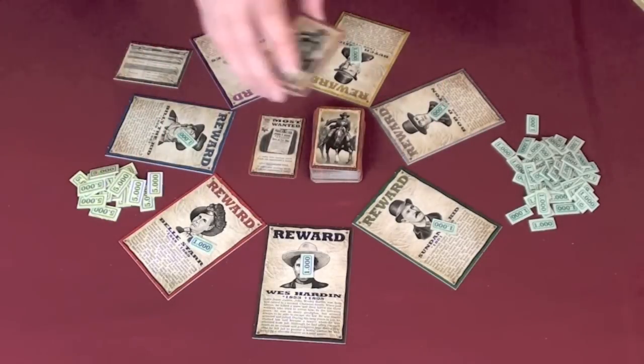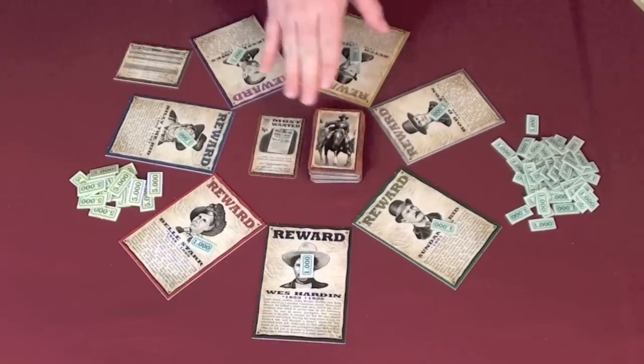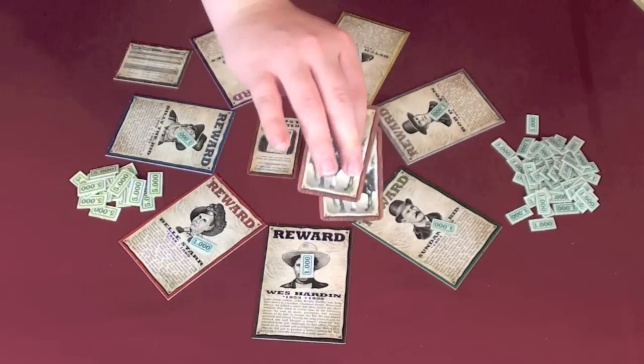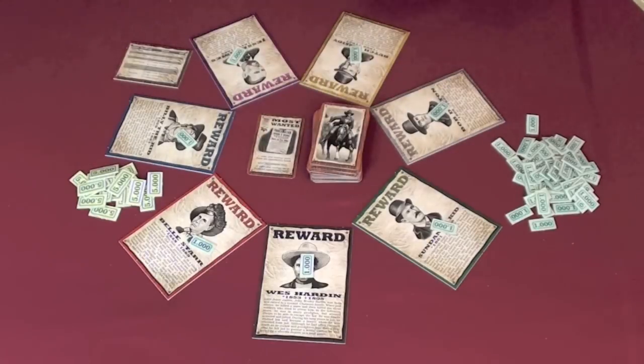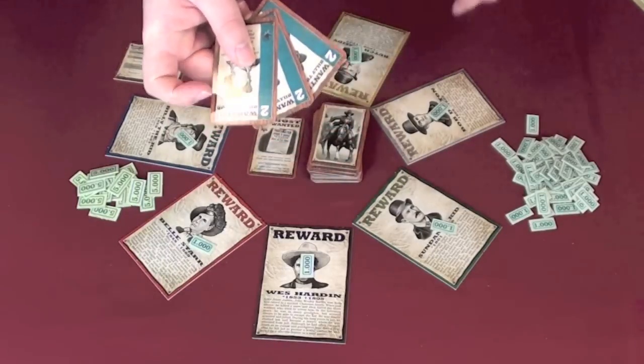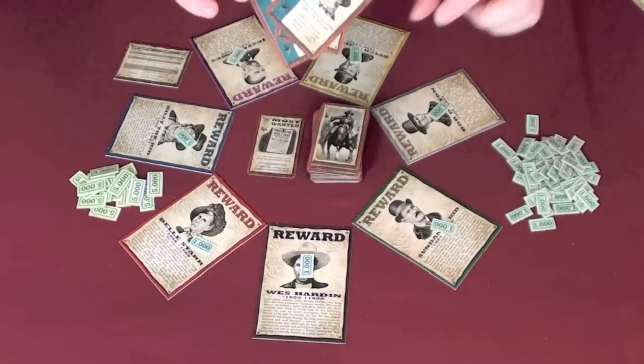On your turn you're going to be drawing and playing cards. On each turn you must either draw two cards from the top of the deck, or take the top card of the discard pile. Then you're going to be able to play cards from your hand. What you're trying to play are sets of cards matching outlaws — a set is three cards all of the same color, all for the same outlaw.